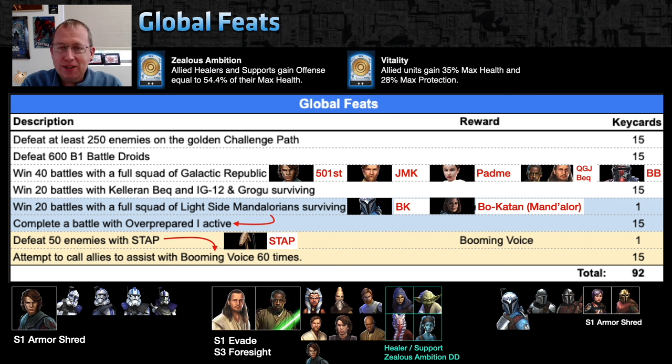Global feats: defeat 250 enemies — straightforward. Defeat 600 B1 battle droids — that likely means stacks of B1s. Be aware that on a Grievous team, he's going to do a lot of damage to his own battle droids, and there could be other mechanics like burn applying damage over time that may affect counting.